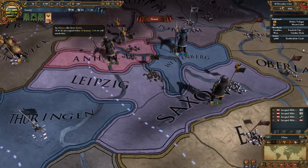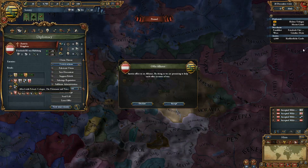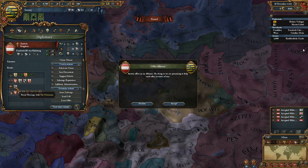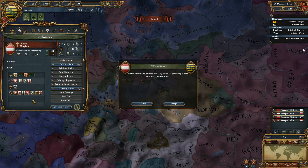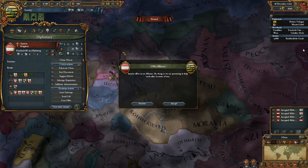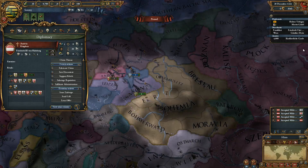We have an alliance offer from Austria. Where's Austria? Down here. They're allied with Poland and Cologne. They have a lot of stuff going on and they have claims — casus bellis — on a lot of people. It's likely they'll draw me into a lot of wars. However, if I want to take over a lot of this region I might need a huge backer. Let's go ahead and accept this alliance. I've got a feeling it's going to kick me in the ass in the end, but I don't see why we shouldn't take it.